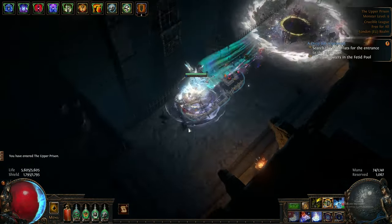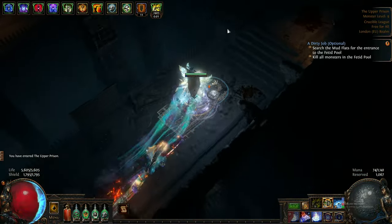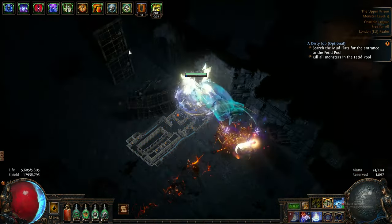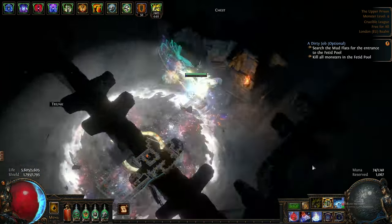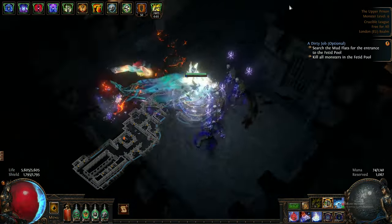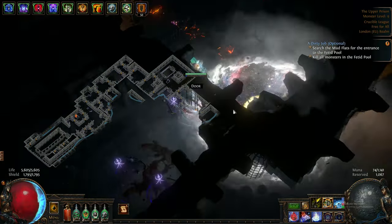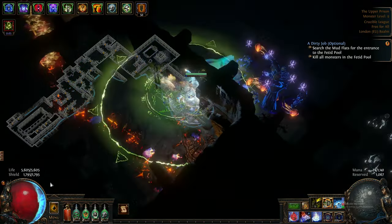Upper Prison: honestly I don't know this layout well. I know that usually you make a third — so if the waypoint is here, the next portal is going to be somewhere over here. This is usually how it works and I try to guide myself by that. It's going to be a U-turn, whether it is on this part of the map or on this part of the map. But as I said, I don't know the layouts for this zone so I cannot give you solid advice — this is just how I guide myself.